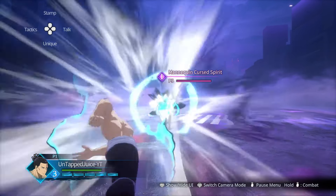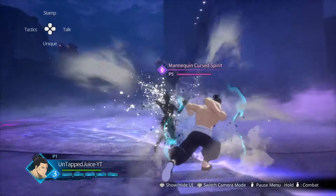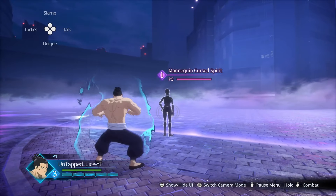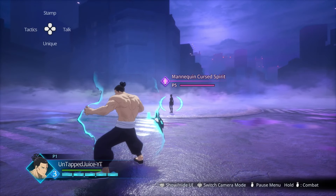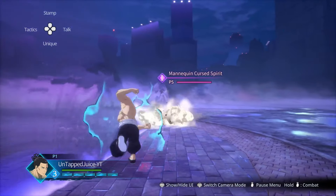Down triangle - convert the button for your system - gives you this lariat which builds your meter up incredibly fast. Any chance you get, do this move. It builds your meters tremendously and it has armor.